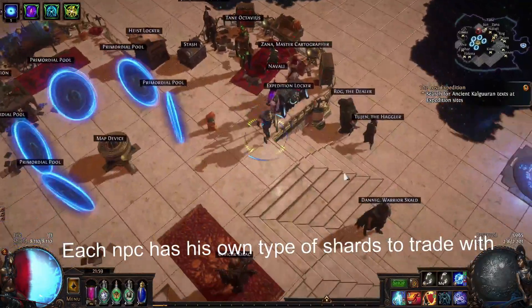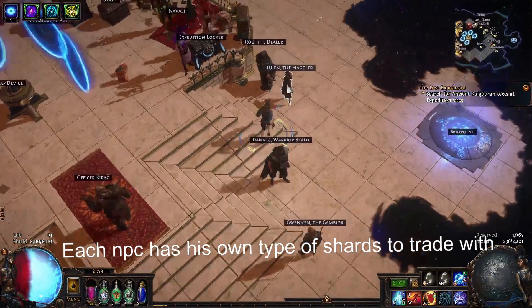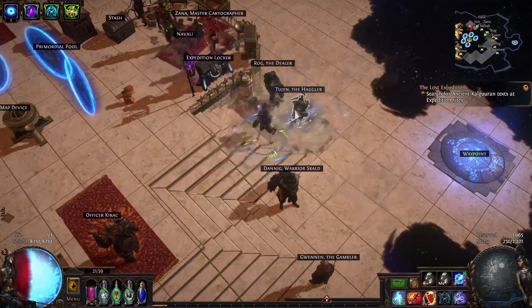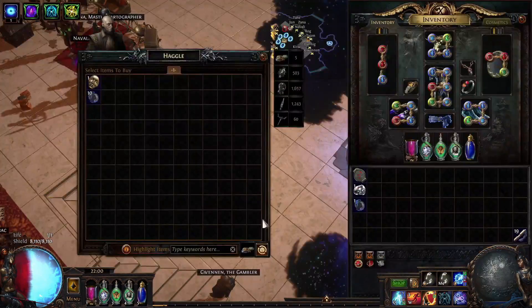Basically we have 4 NPCs: the dealer, the haggler, the warrior, Rog, and the gambler. You are most likely going to trade only with this guy if you are like me.